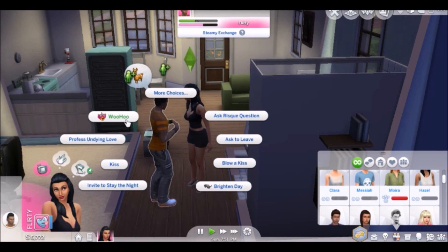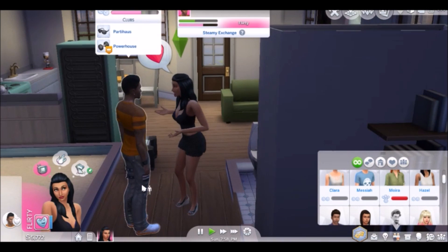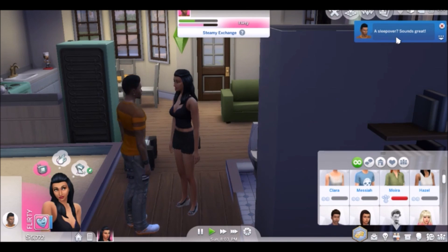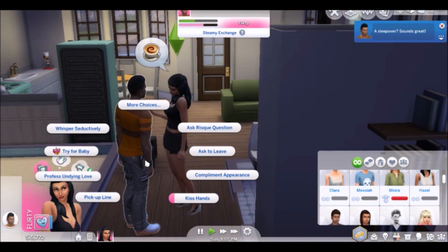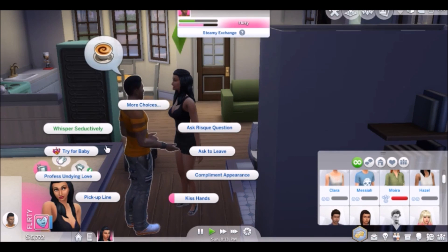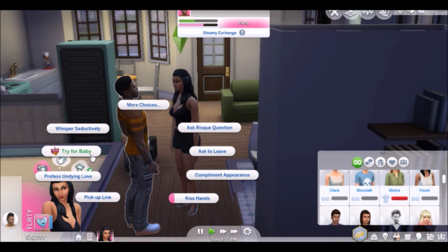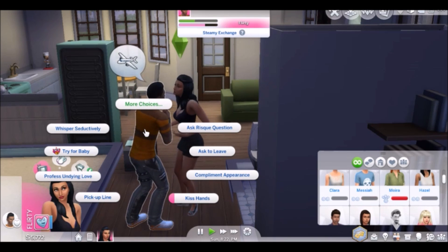We're gonna save this for later. Let's invite him to stay tonight so he won't leave. He says a sleepover sounds great. So we don't have to worry about him leaving — if the sim doesn't choose to stay tonight, they have to leave at like 1 o'clock in the morning. They can also try for a baby, but I will make a whole video about pregnancy in The Sims 4.